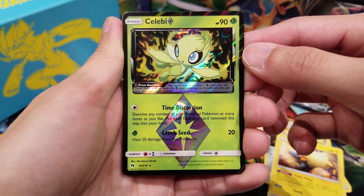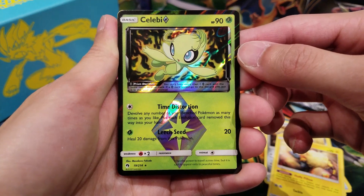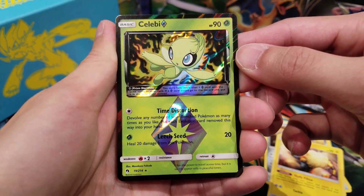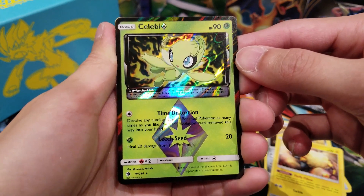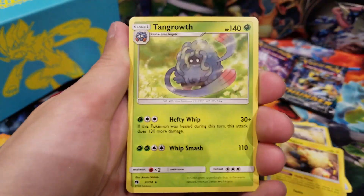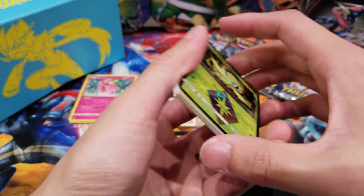We got 90 HP and then we got Time Distortion: 'Devolve any number of your benched Pokémon as many times as you like. Put each evolution card removed this way into your hand.' And then we got Leech: 20 damage, heal 20 damage from this Pokémon. Very simple. And then we got Tangrowth.